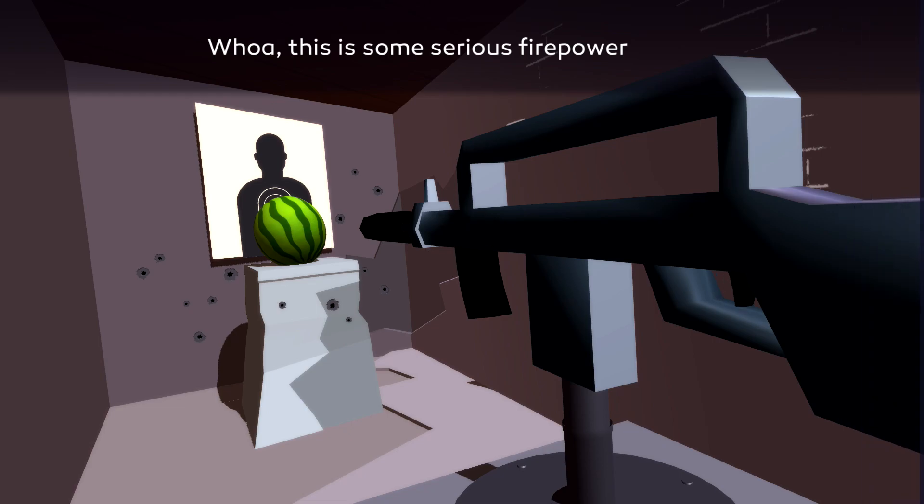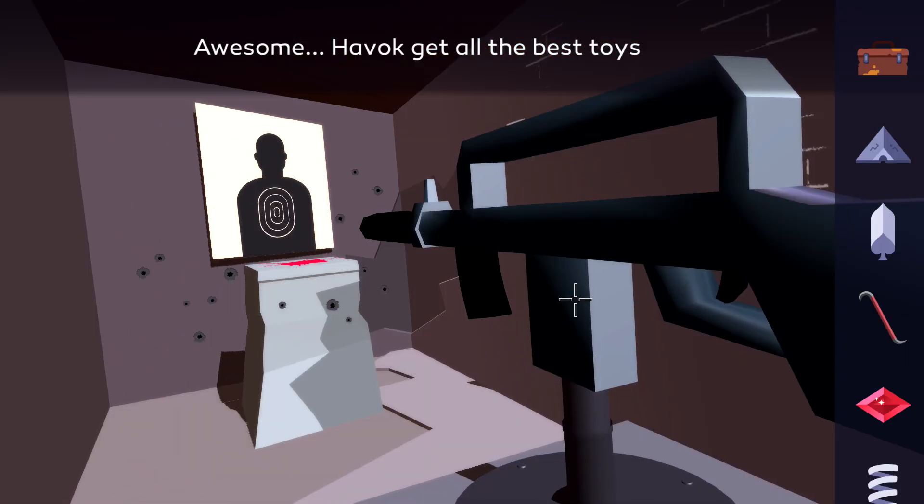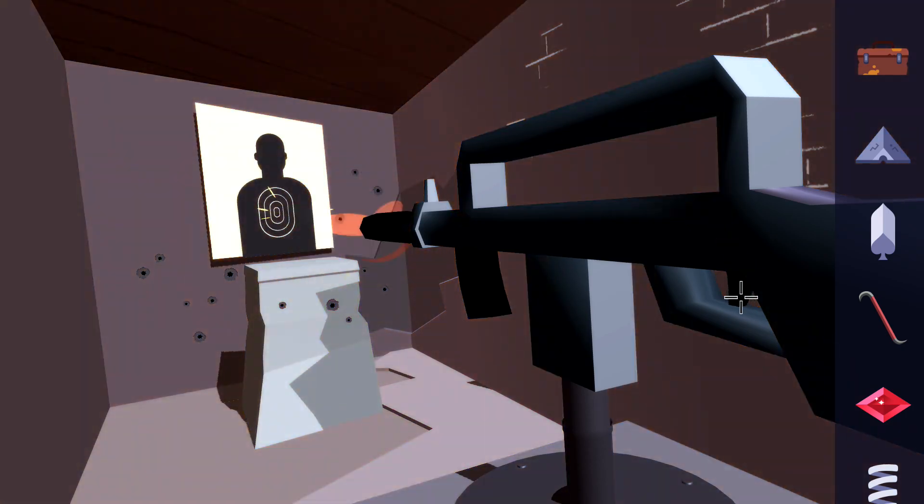You want to make sure you pull the trigger and that should take the watermelon out. Then you are supposed to put the rusty box here and then use the gun to open it. Before you do that, what you want to do is keep pulling the trigger until you have pulled it 100 times.